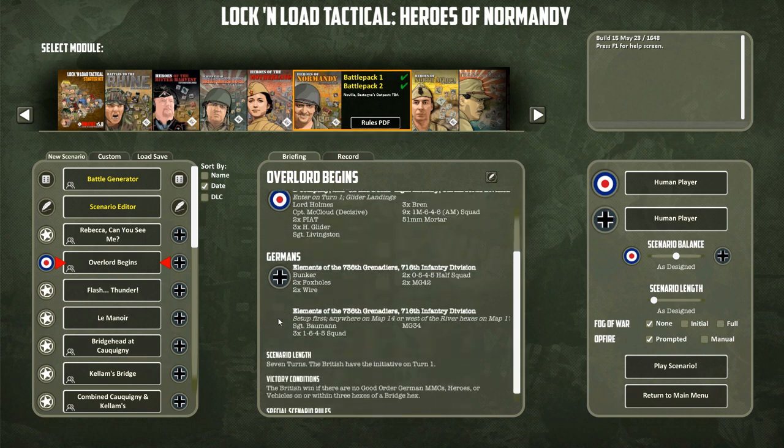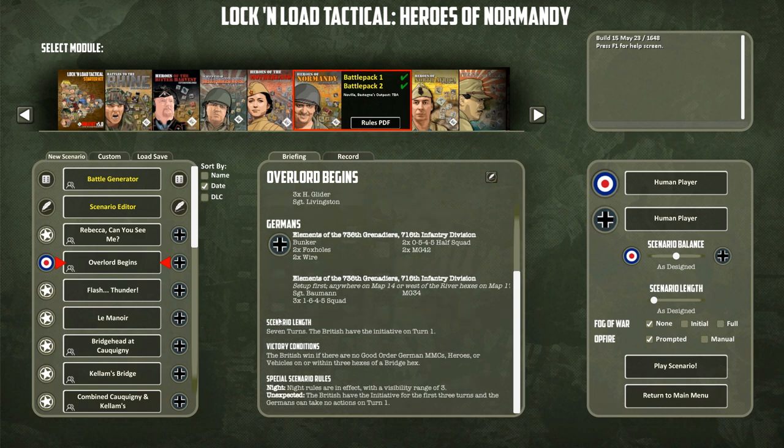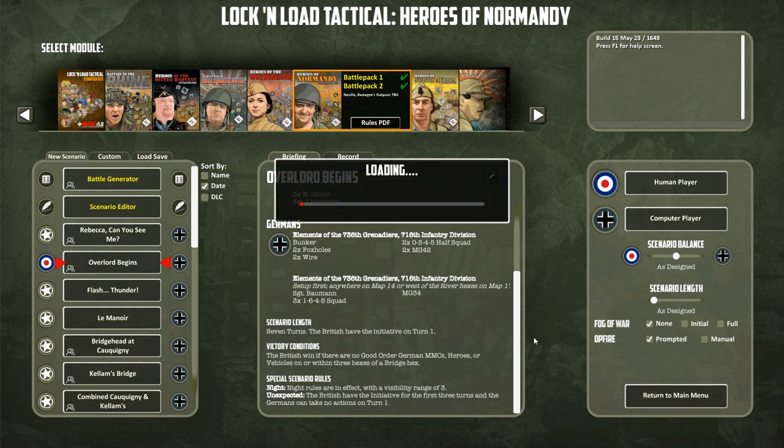For the Germans, who will be played by the AI, they have elements of the 736th Grenadiers, 716th Infantry Division. They'll have a bunker, two foxholes, two wire, two half squads, two MG-42 machine guns. They will also have Sergeant Baumann, three full squads, and an MG-34. It is a seven-turn scenario. The British will have initiative on turn one. Victory conditions: British win if there are no good-order German multi-man counters, heroes, or vehicles on or within three hexes of a bridge hex. Special rules: it is a night scenario with a visibility range of three, and the British have initiative for the first three turns while the Germans can take no actions on turn one. Set that to computer, hit play scenario, and we shall be off.